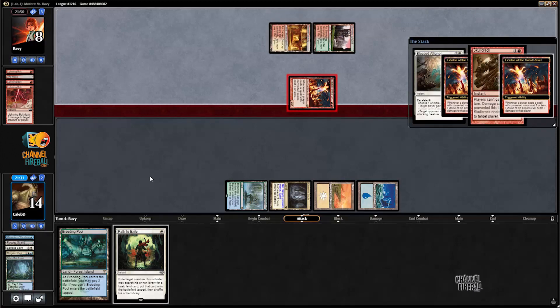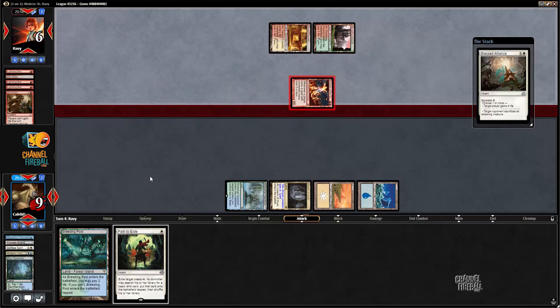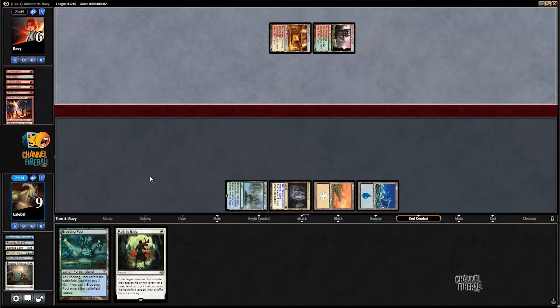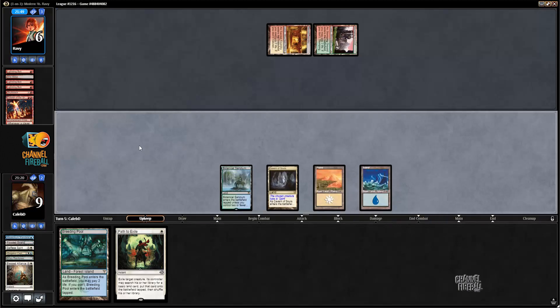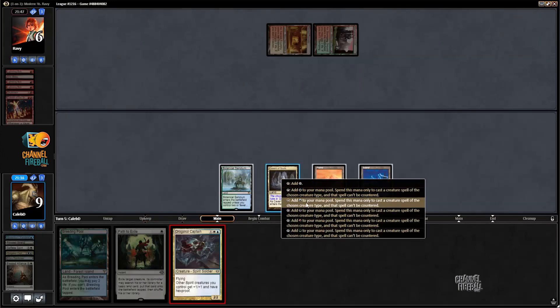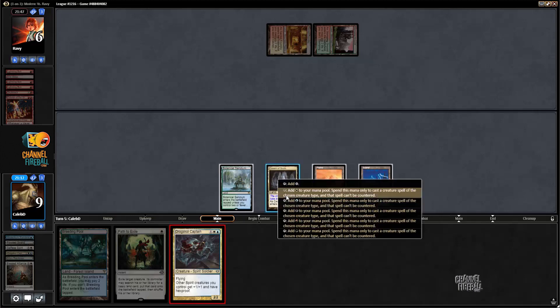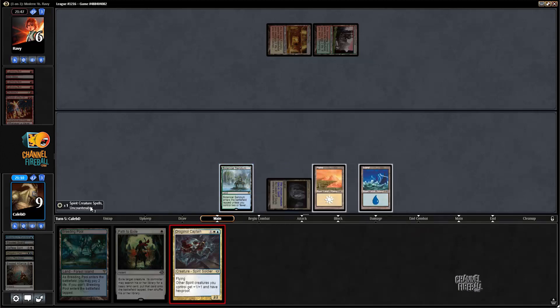We get Skull Cracked here, which is gnarly — now I'm not gaining the life, but they do lose two more for the Skull Crack. Now we're in a place where we kind of need to draw a Company or something similar. Let's run this back — and I'm kind of glad I was using Cavern there.